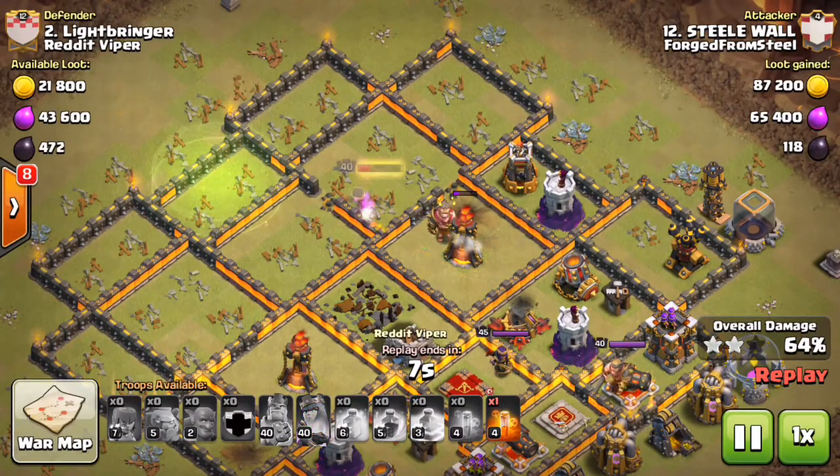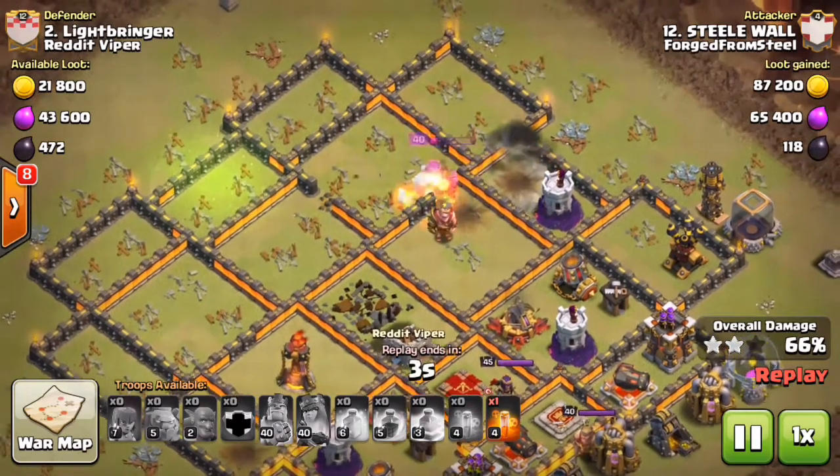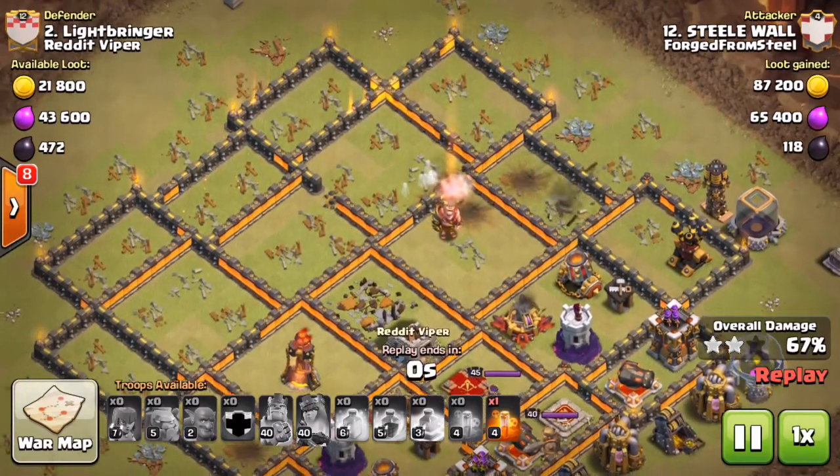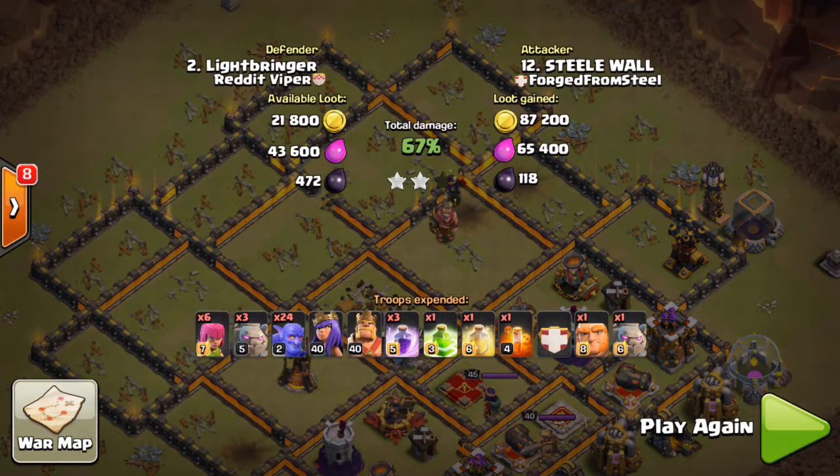He pops the ability on the inferno tower — it goes down. One-shots the bomb tower, a couple shots gets the wizard tower, and he ends right there at 67%. Awesome job — this brimstone golem/bowler attack is becoming a lot more popular going 10v11 style. Now let's check out the next variation.